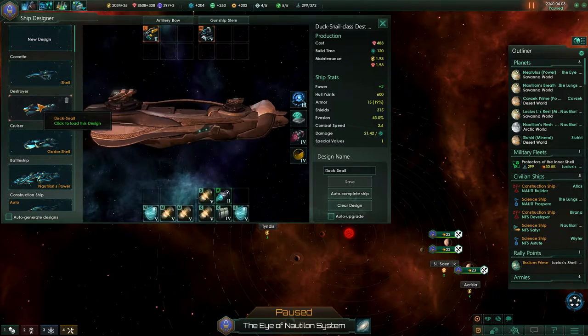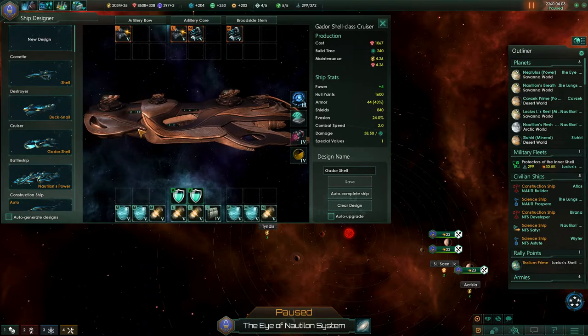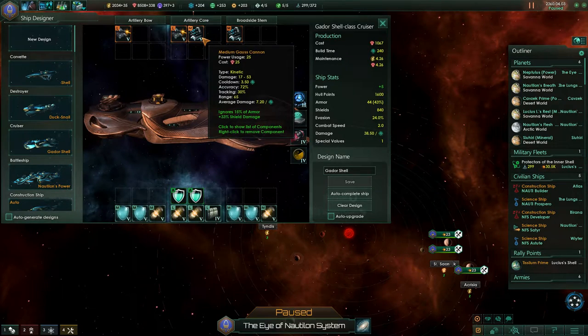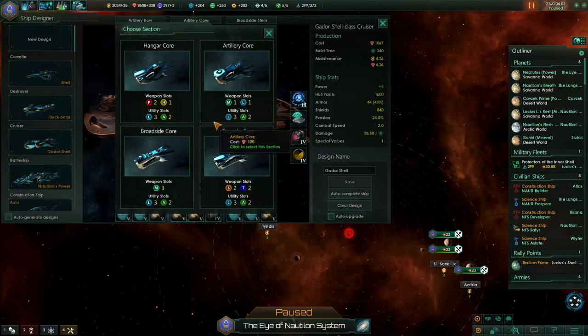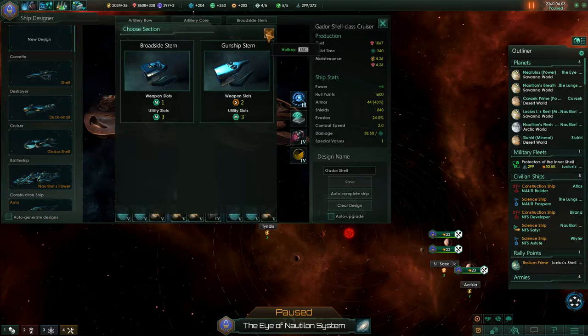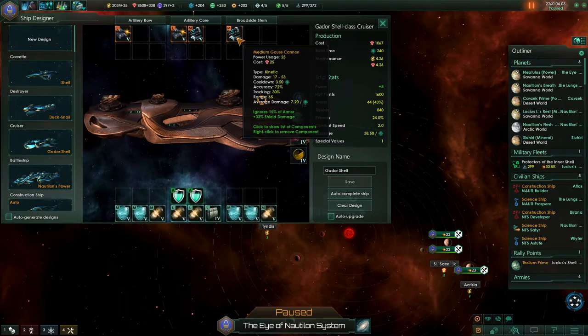Very nice. So we have a torpedo boat, and we have the gauze cannons — so the particle boat. Now we have the Guard or Shell class cruiser. Let's see what we have available. We could give them torpedoes too, but I think I don't want to do that. Laser would be good. I think this is still the perfect combination of weapons we have here.